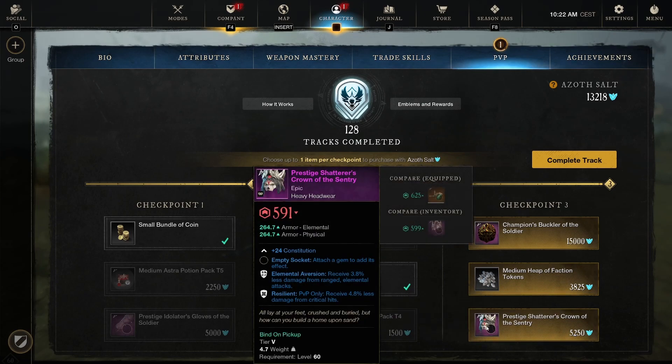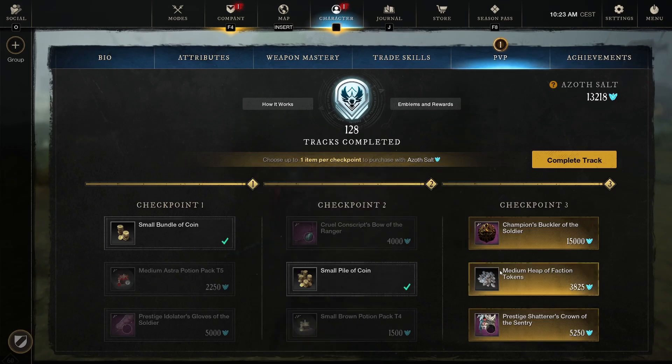And the Prestigious Shattered Crime of the Century — Constitution, Elemental Aversion, and Resilient heavy headwear. Elemental Aversion is really, really good, especially now that the Fire Staff has been BiS and everybody is basically using it. But it's a heavy one, so not something I would pick up. Checkpoint 3 I'm going to leave open. Let's complete the track and move on to the final track of this episode, 130.